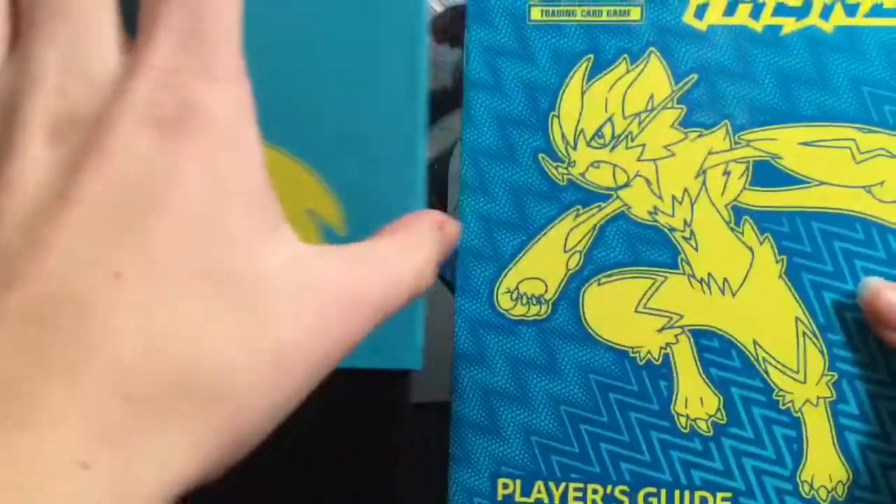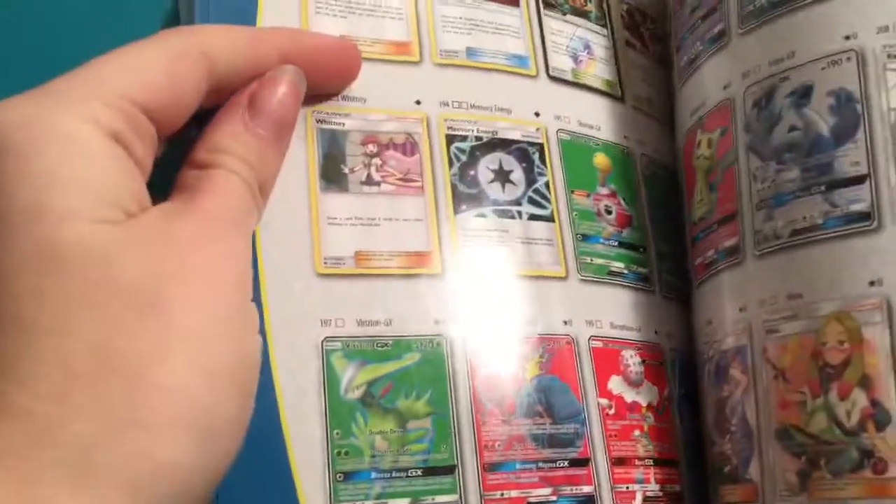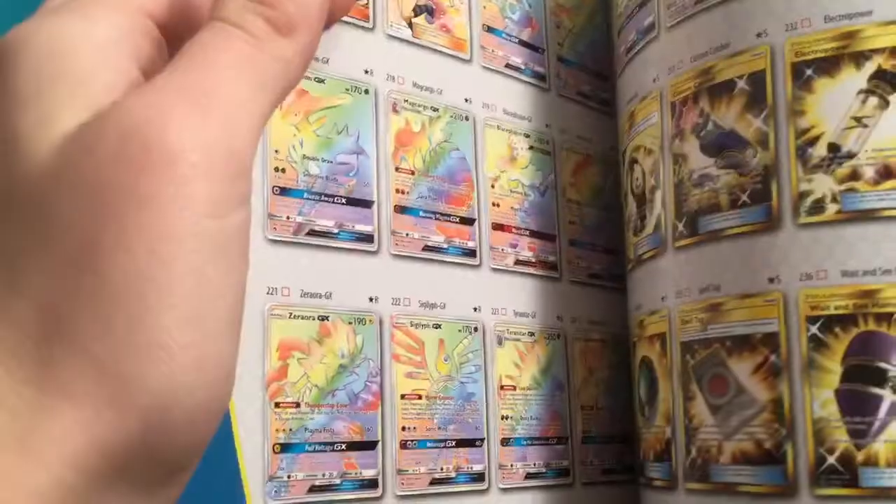As most of you know, the Elite Trainer Box comes with the little booklet that has all the cards in it. As you can see, there's quite a lot of cards in this one — there's a lot of Rainbow Rares and a lot of the Gold Trainers in this set.